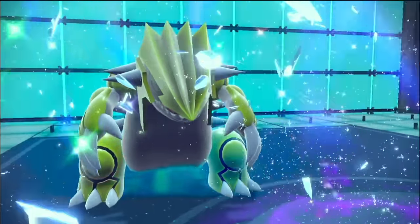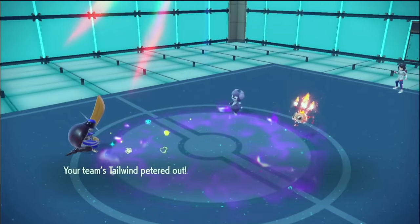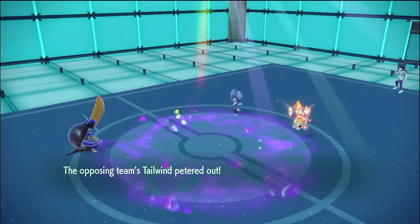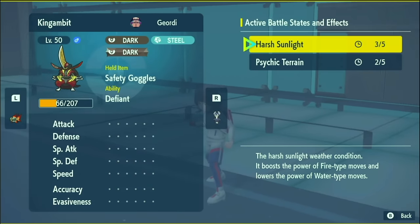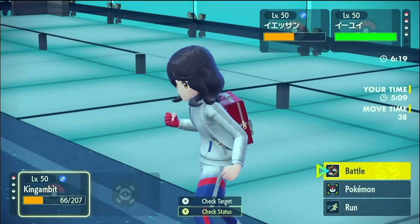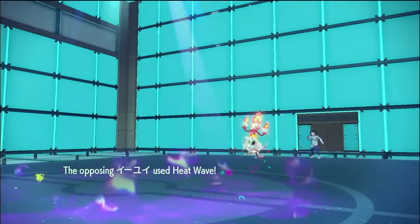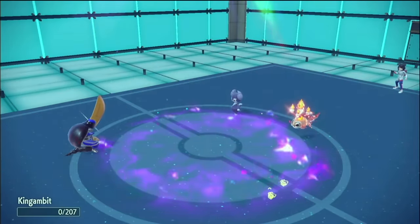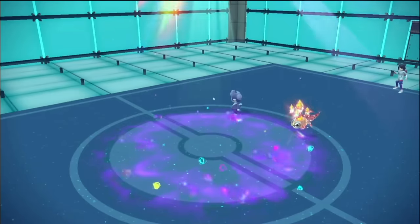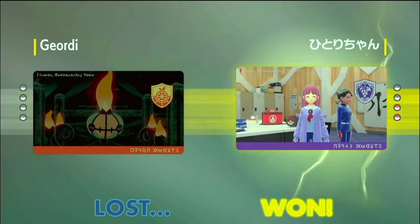It's not over — I have Heat Wave dodge opportunities. Dodge a Heat Wave, then I can protect out Psychic Terrain. That's my only chance. I didn't dodge the Heat Wave. GG. Calyrex just did so much damage. If I had Shadow Balled turn one, that probably would have done it. GG's.